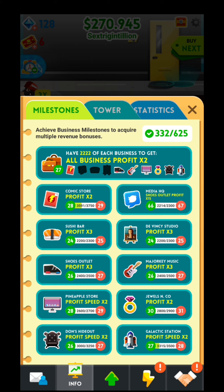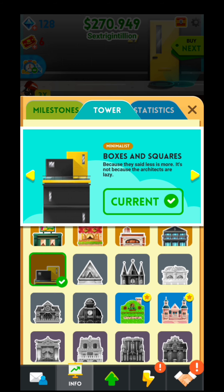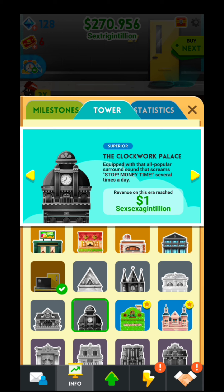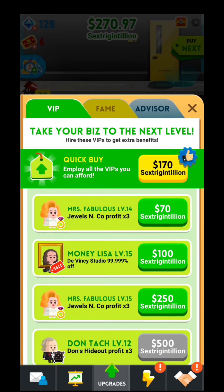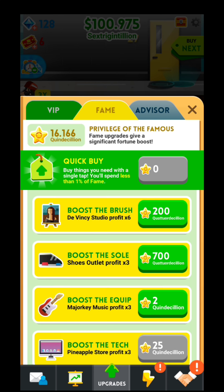So these are the milestones - it tells you what you have achieved. Over here are the towers. As you can see I have gathered quite a few of the towers. This is the next one - pretty interesting things. Afterwards these are needed for you to buy with gems. And statistics over here - the rich list. So this is available cash, how many hours did you play, how much did you stay in the game. Over here you can see the upgrades, VIP upgrades - these are the upgrades that you will do with money, and these are the upgrades you will do with fame points.